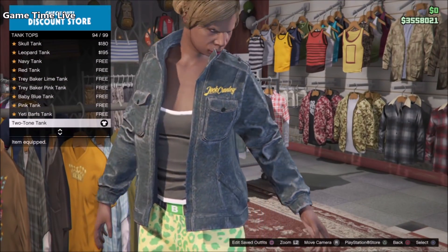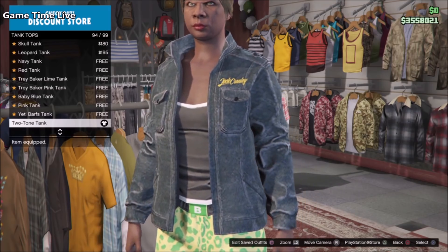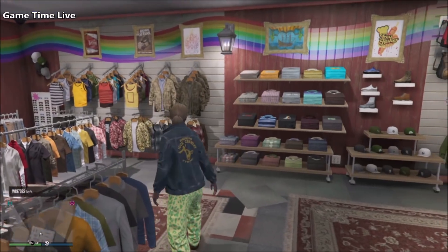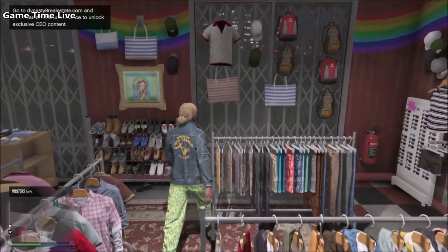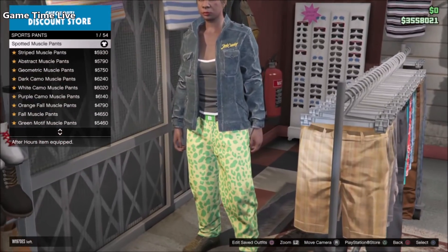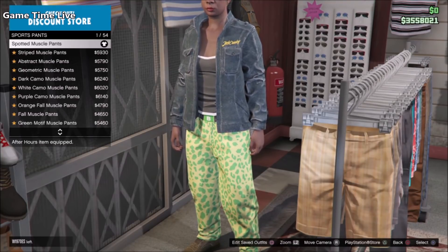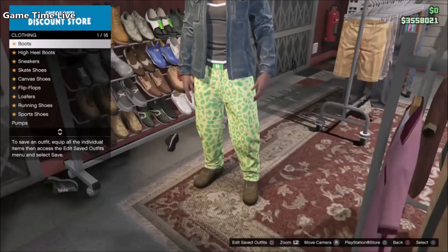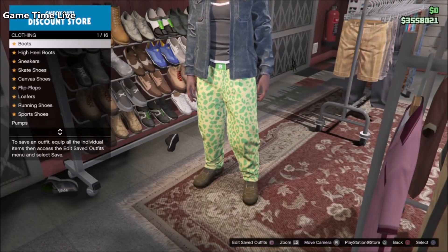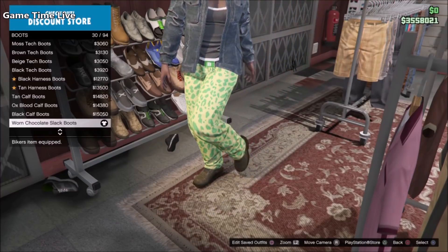Now go to tank tops and put on the two-tone tank — this is a basic one that everybody has unlocked, to make sure the top transfers over. For the pants, go to sports pants and put on the Spotted Muscle pants in order to merge your pair of black joggers. Now go to the shoe section, go to boots, and put on the Worn Chocolate Slack boots, which are the red Tron shoes components.